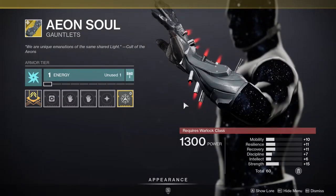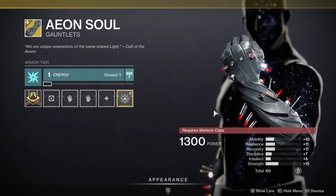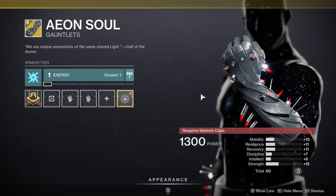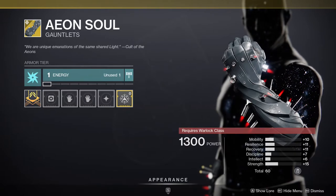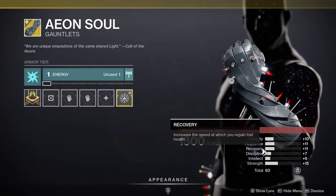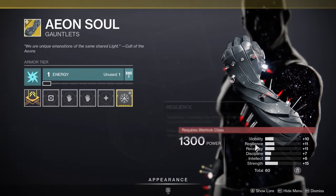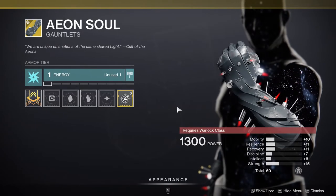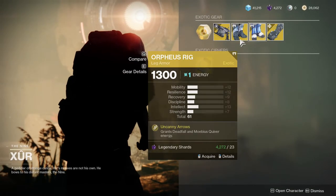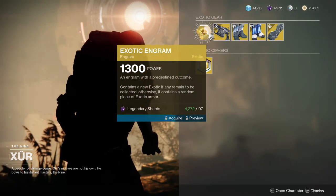Last but not least, Aeon Soul did get a buff this season, so I recommend picking it up just to have it. I haven't played enough to say definitively whether it's good or bad. The stat rotation is pretty terrible — for Warlock specifically you definitely want high recovery, discipline, and intellect. This week I don't think Xur has given us anything with stats that are worth it, but if you don't have any of these, pick them up just to have them in your collections.